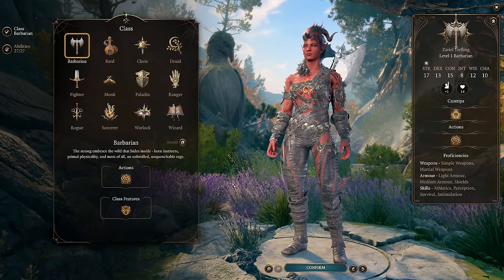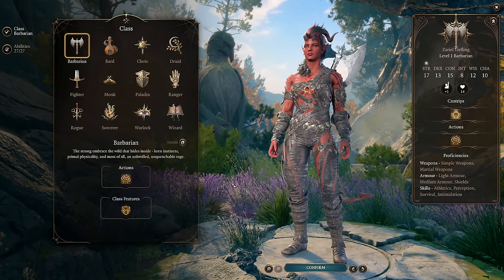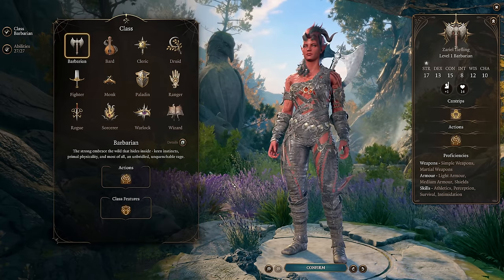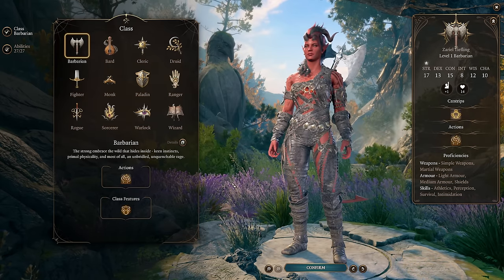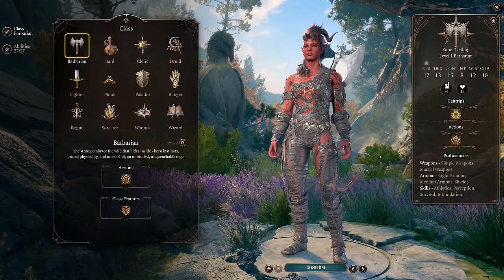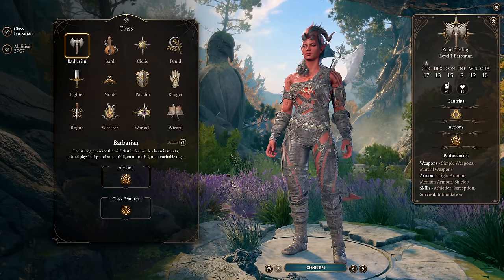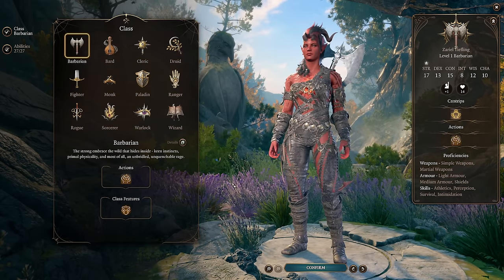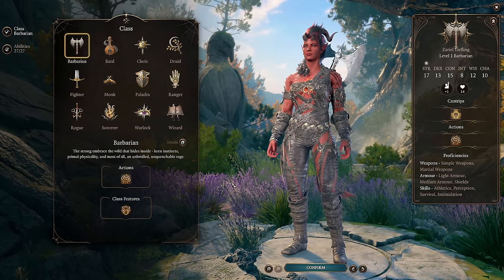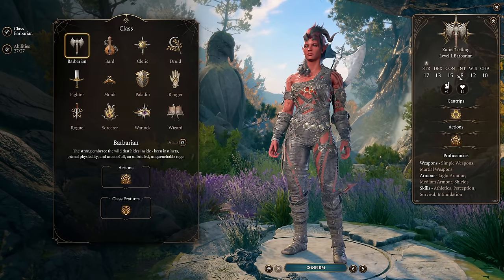Hello my friends and welcome back to my Baldur's Gate 3 Honor Mode playthrough. I promised you guys a character quick fix for Karlach when we picked her up, and we just did that. If you have been watching up to this point, we just fought the Owlbear, moved up along the river, talked to Scratch, jumped across the river, and grabbed Karlach. We're immediately going to do her fight with the Paladins, which I think is the hardest fight in the game. But first, let's just quickly update her build.